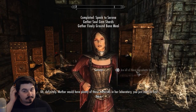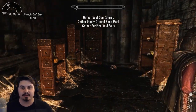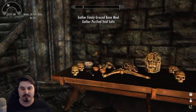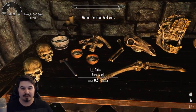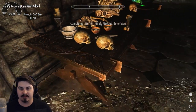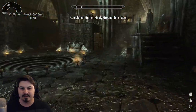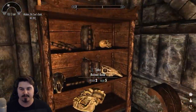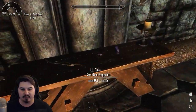Definitely mother would have plenty of those materials in her laboratory. You just need to find them. Alright, so soul gem shards, ground bone meal, purified void salts. I think the bones would be somewhere right here. This looks like the bone table. Oh, finally, ground bone meal! I'll take that. We found the bone meal. That's good. Now for the soul shards and void salts, and also food — though I doubt a vampire necromancer would have food lying around.